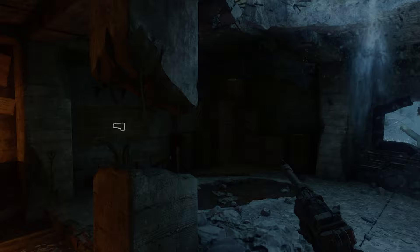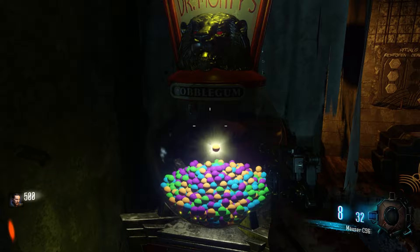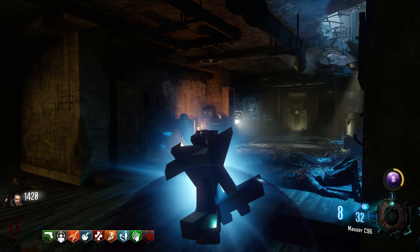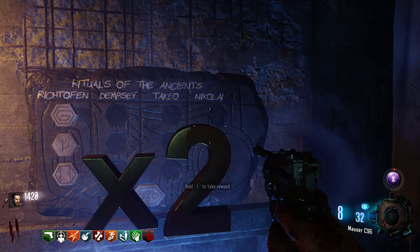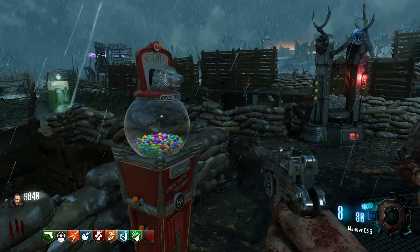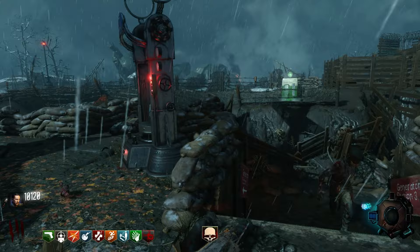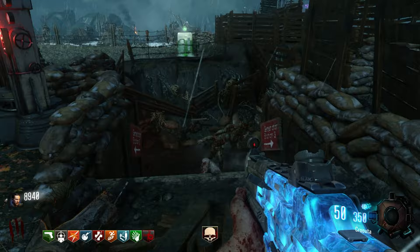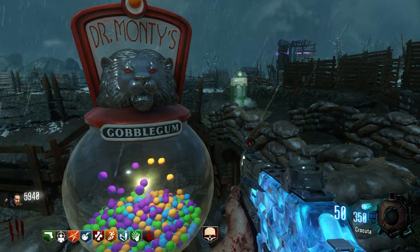Now it is time to get started on the glitch. Start a game on Origins. Once you load in, turn on the first generator and hit the Gobblegum Machine. Your goal is to get perkaholic first, and if you are using extra credit, use the double points from the soul blocks along with it. Buy the RK5 and the Shiva off the wall to fill your mule kick slots, and head over to generator 3. Get a wall power Gobblegum and buy the CUDA, but be sure to trade your starter pistol for the CUDA. This is very important, so be sure your CUDA is in the first weapon slot. You will notice that your CUDA is very buggy and it does not shoot — this means that you have performed the glitch successfully. If you do need to put your CUDA away for any reason, simply throw a grenade to pull it back out.